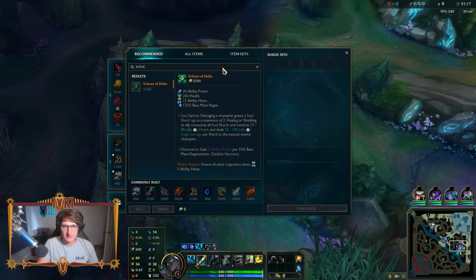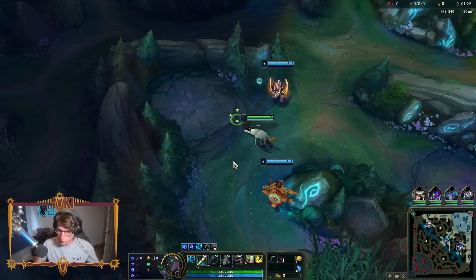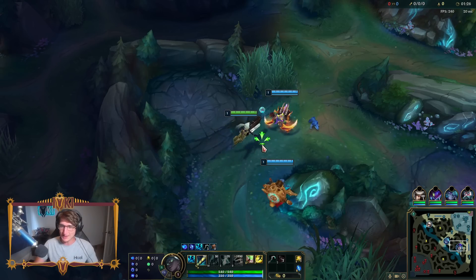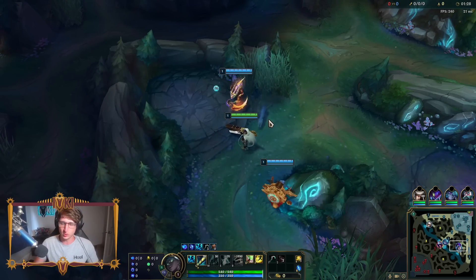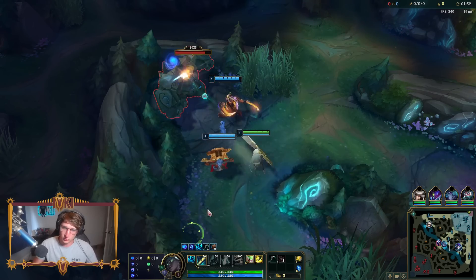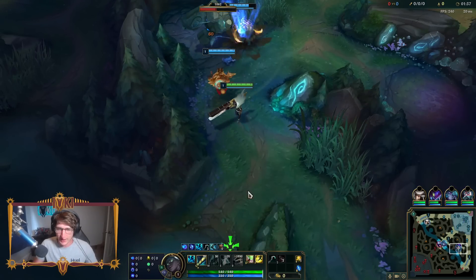So Echoes of Helia is an AP item that whenever you auto attack someone, you damage them, you get a soul shard. You can store up to two shards and then anytime you shield or heal someone, you're going to be doing additional healing on top of your original healing and you're going to be doing magic damage to the closest enemy. Super, super broken item.